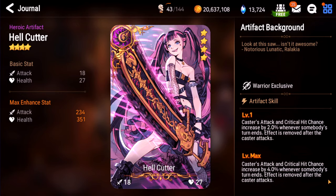Hellcutter. I see people use this every once in a while. It stacks pretty fast if you're on a slow warrior, but there's just a better artifact for probably every single warrior out there. I'll give this a B-.